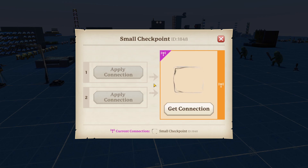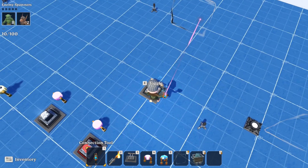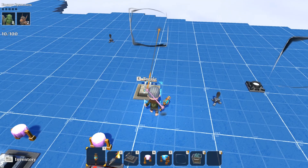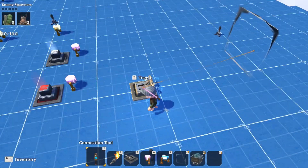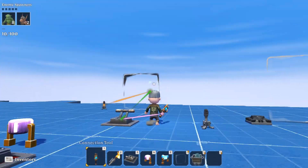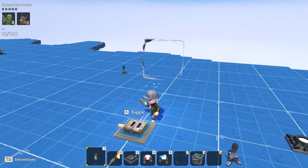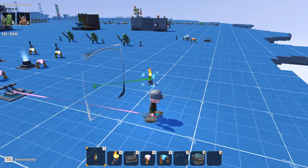So we learn there are two different inputs for the checkpoint. Portal Knights doesn't give us a tooltip so we have to figure it out ourselves — luckily I've already done that. In order for the checkpoint to work there needs to be a constant signal going into it. If I take a lever and put it into slot number one and turn it on, then walk through it, does it work? No. So there needs to be a constant signal, not just a momentary one.